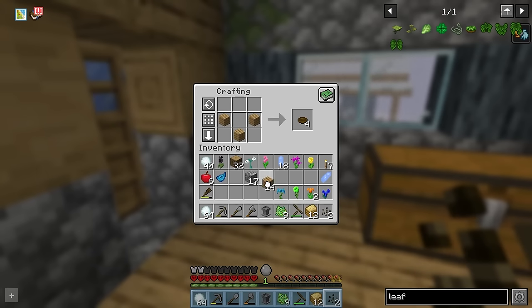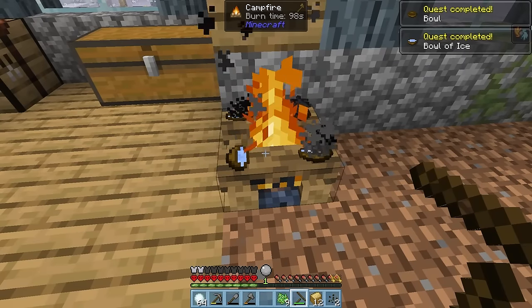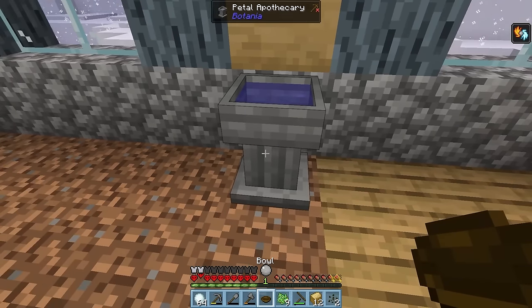Now, since the water on this planet is a little bit frozen solid, we're gonna need to make up some bowls, craft them together with some ice shards to make some bowls of ice, which then can be cooked into lovely bowls of water. We can use these to fill up our apothecary.